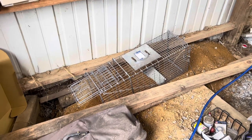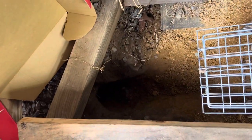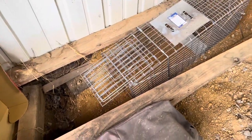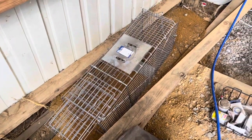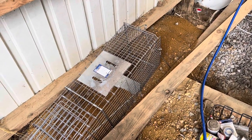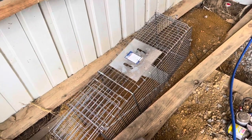That's the trigger on the trap. When he comes out of that hole, he should be able to walk right up in there, hit that trigger, and the trap door closes. So we might throw a few things around there where he can only go that way. I'm going to put a little dirt on that trigger plate so it doesn't disturb him. We'll come back and check it — see if we can't catch this bad boy, he's digging up too much.